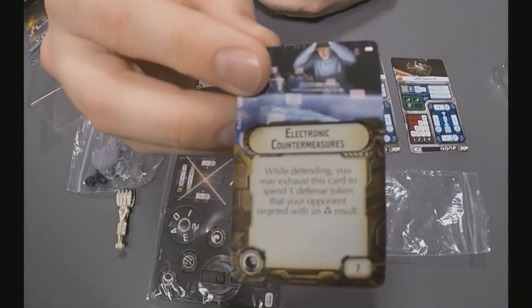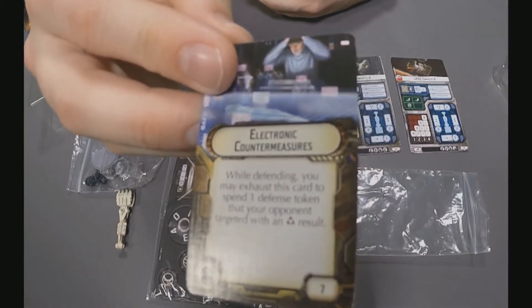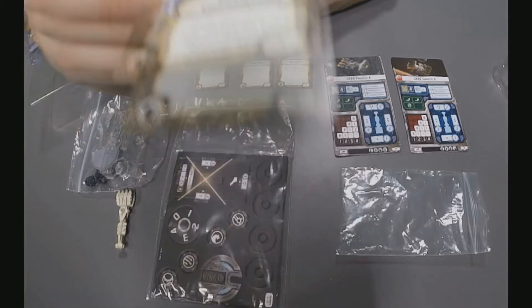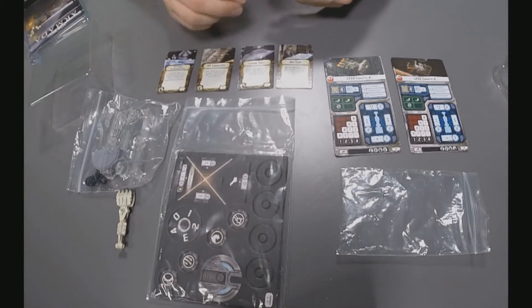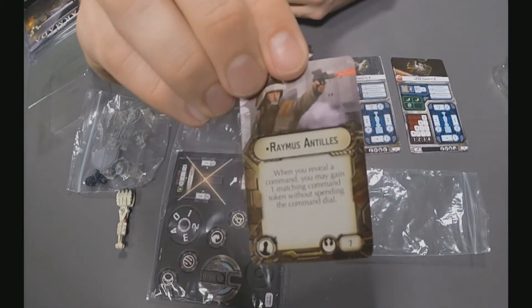The next card is the Electronic Countermeasures suite. While defending, you may exhaust this card to spend one defence token that your opponent targeted with an accuracy result — essentially negating the accuracy they rolled. On low-health ships like the Corvette, it's pretty useful.